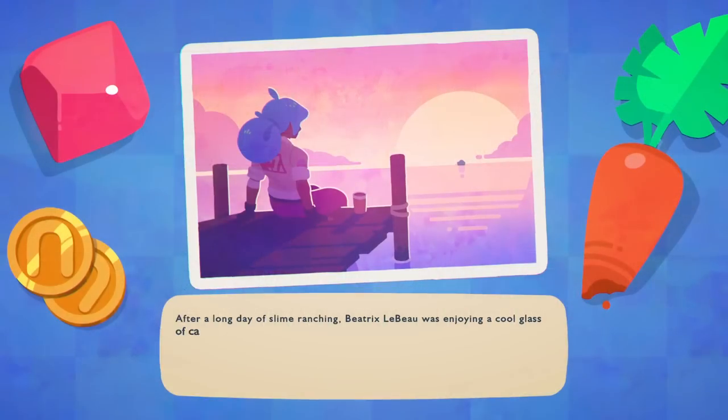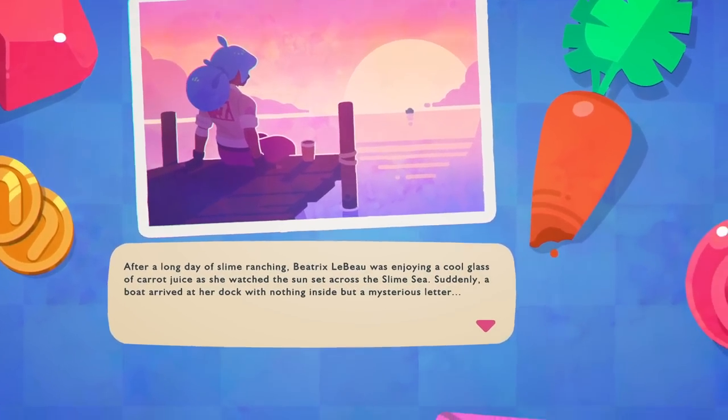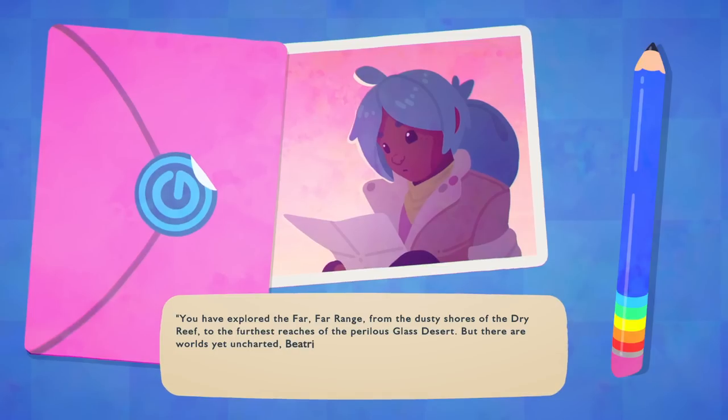After a long day of Slime Ranching, Beatrix LeBeau was enjoying a cool glass of carrot juice as she watched the sunset across the slime sea. Suddenly, a boat arrived at her dock with nothing inside but a mysterious letter: 'You have explored the far, far range, from the dusty shores of the dry reef to the furthest reaches of the perilous glass desert. But there are worlds yet uncharted, Beatrix LeBeau. Rainbow Island awaits you!'